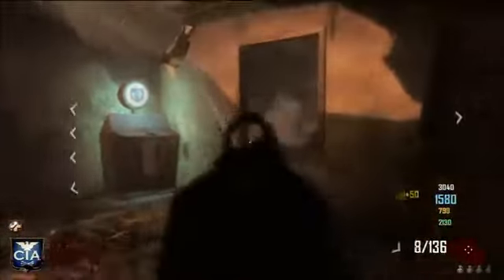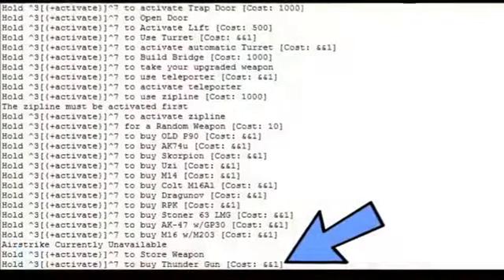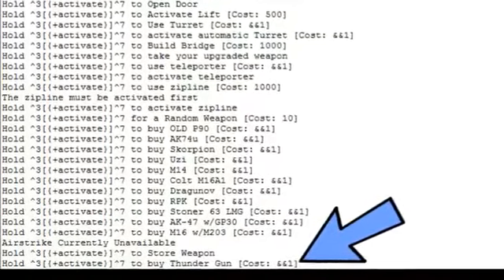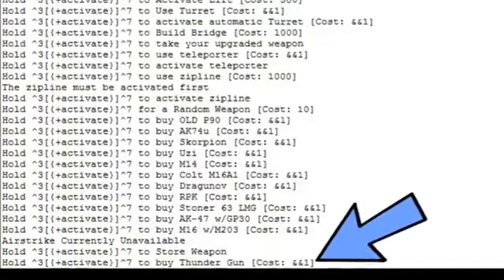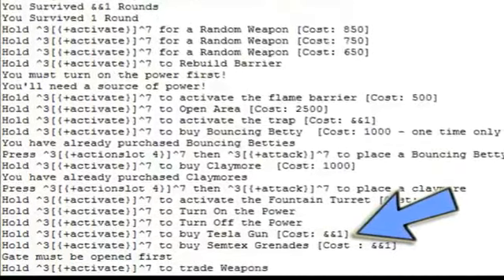What I want to talk about are two specific things I found within there: the thunder gun and the tesla gun. Like I said, this was coded within Black Ops 2 and someone's actually coded it out. There's loads and loads of stuff in there, but I'm just going to point out one specific thing within this video and do other videos about the other things in all of this coding.